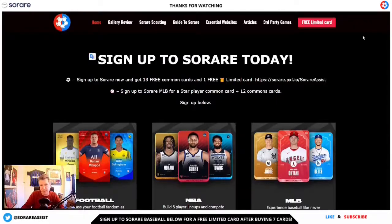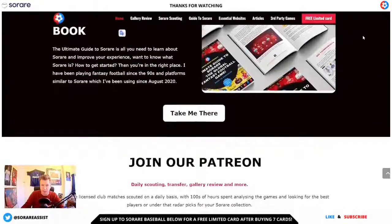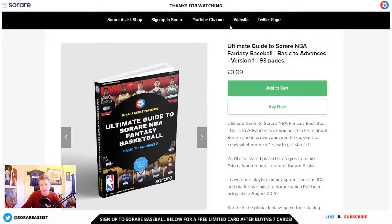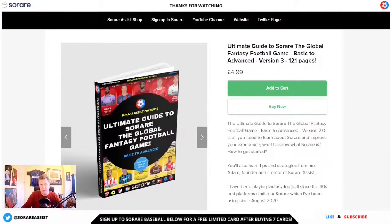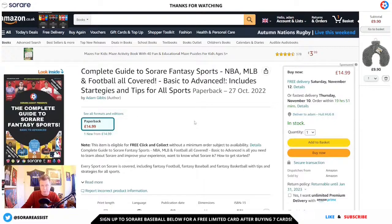Also check out SuraeAssist.com as well guys, where you're going to be getting more free Surae content. And why not check out the Ultimate Guide Surae books as well, where every sport is covered including basketball, baseball and football. There's also a complete guide available in ebook format and also available on Amazon.com. There are links in the description for these books if you did want to check them out today.